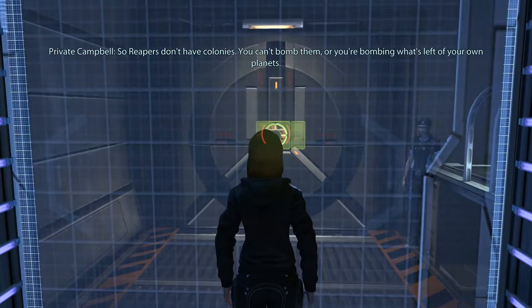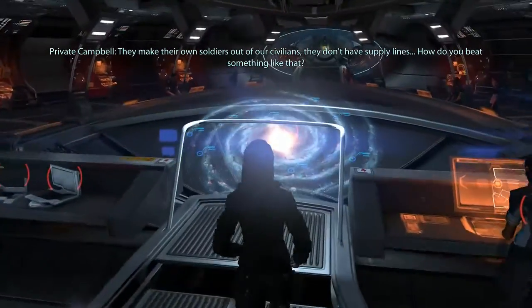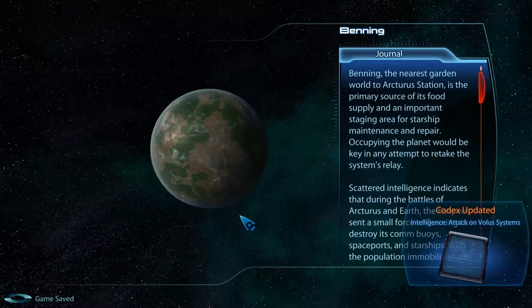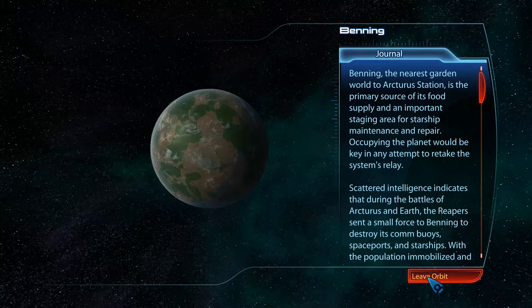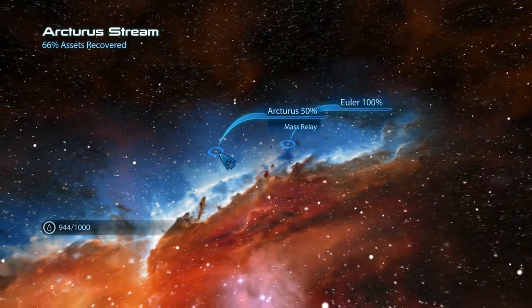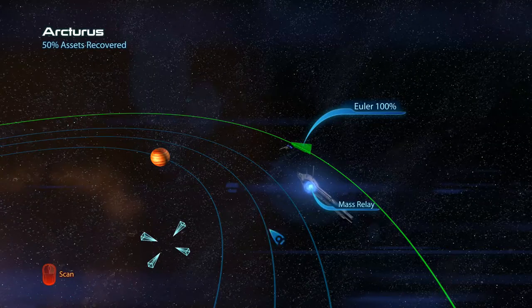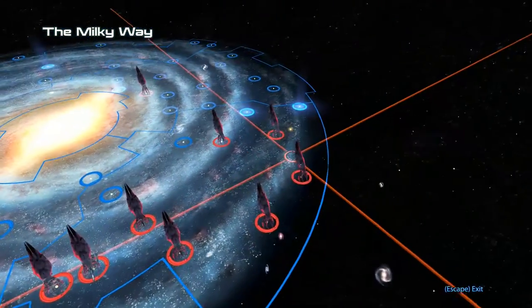I'm probably going to cut a lot of the stuff out of these missions. I'm going to do both of these seven missions and then maybe next episode will be talking time or a trip back to the Citadel. I don't really know. What do you guys think — would you like to see everything, or are there certain things you'd like me to cut because it's boring to watch? Don't worry about offending me — I'm doing this for your entertainment, so if there's anything you like or don't like, hit me up and let me know.